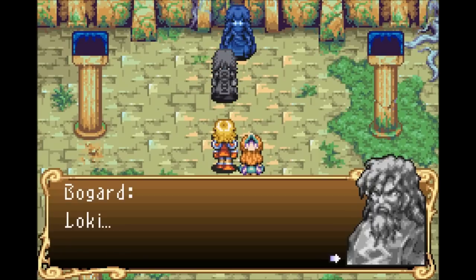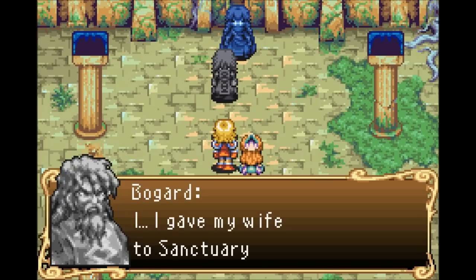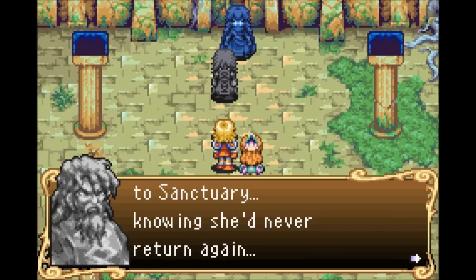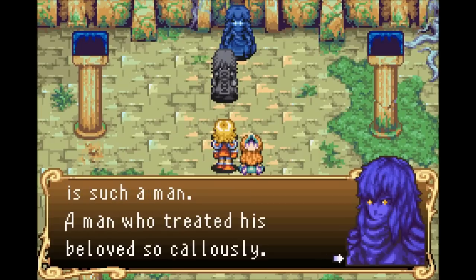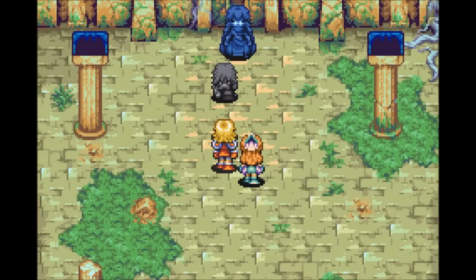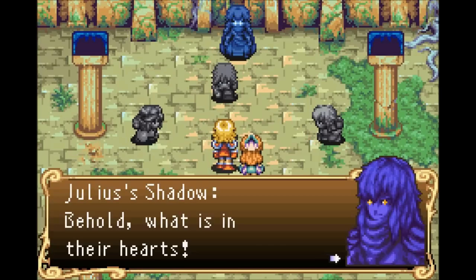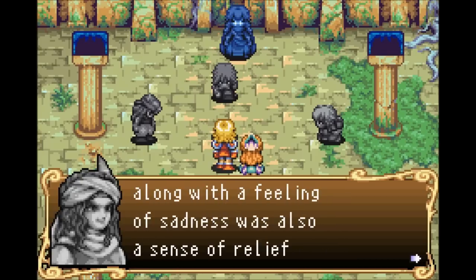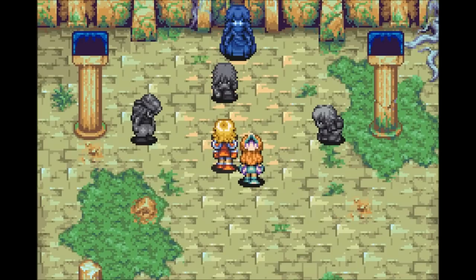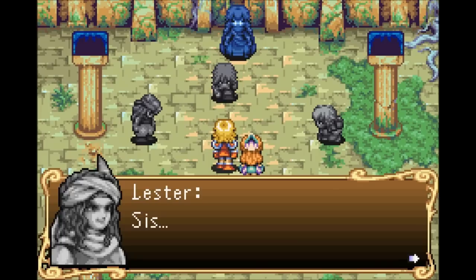Julius calls out Bogard: 'Behold what is in his heart — confess your sins.' Bogard confesses: 'I gave my wife to the Sanctuary knowing she'd never return again.' Julius responds: 'Your revered Bogard treated his beloved so callously.' Then Julius calls Lester and Willie: 'Confess your sins.' Lester confesses: 'When my sister was taken away by soldiers, along with sadness was also a sense of relief — that I would be free from her oppressive love.' Julius: 'Under the surface of this kind-hearted minstrel beats a cold-blooded heart.'